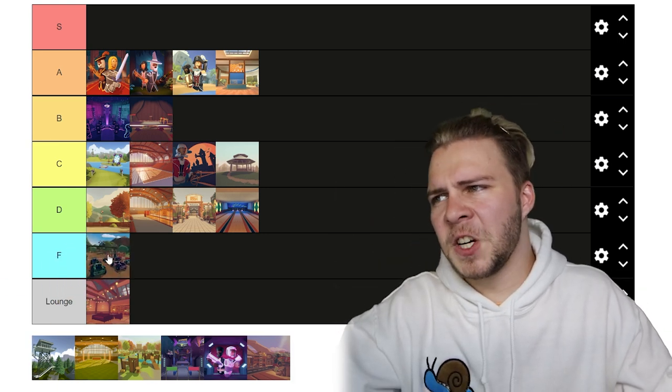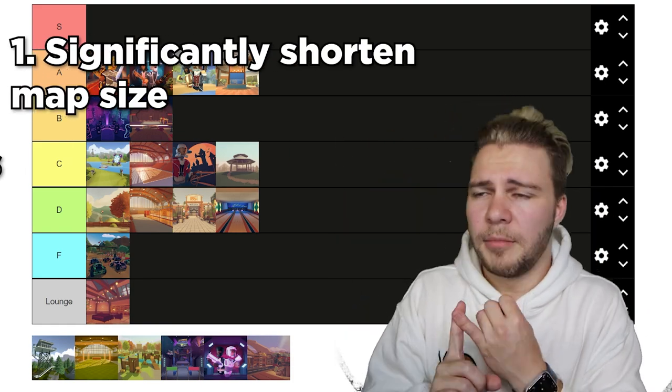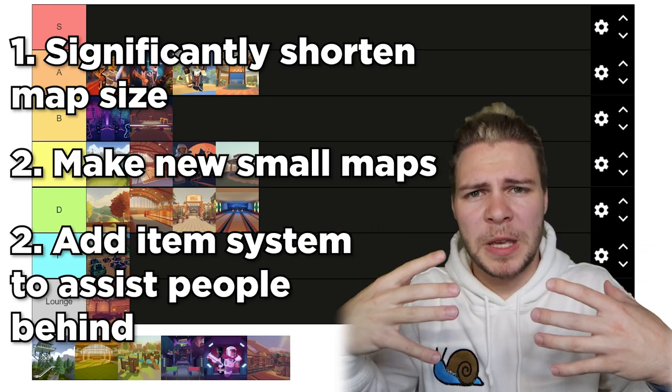I'm giving Rec Rally the first F tier, with the following suggestions: shorten the map size significantly, make a few more small maps, and create some sort of item system to help out the people who are further behind.